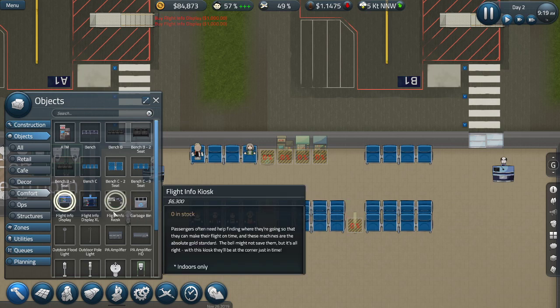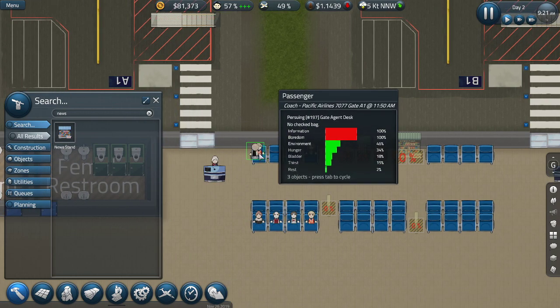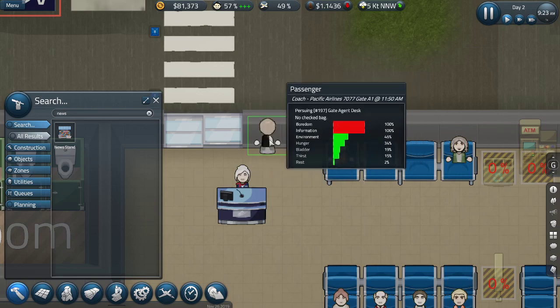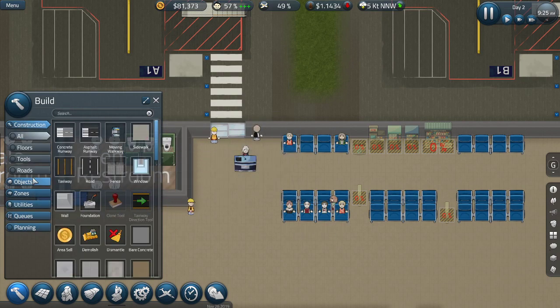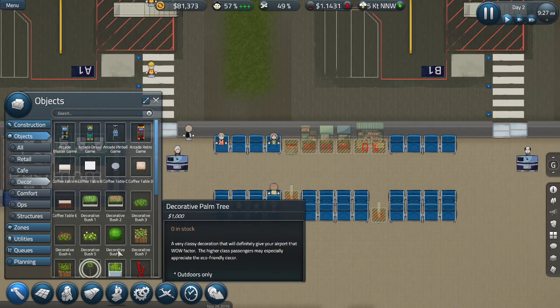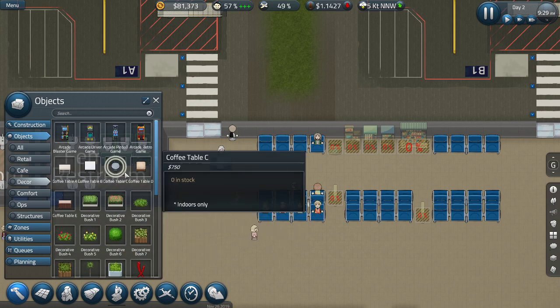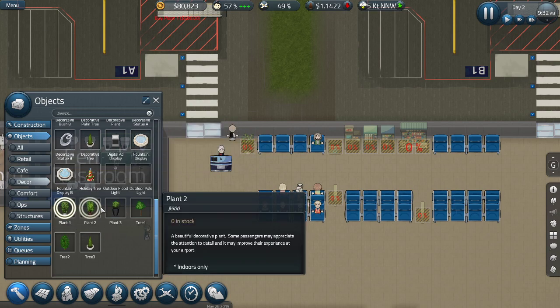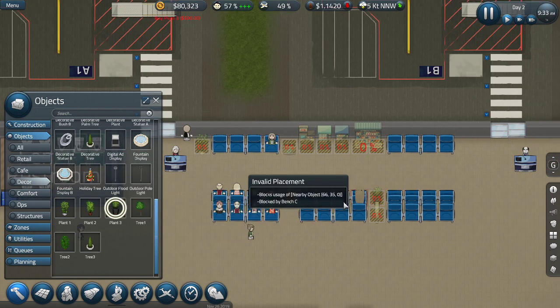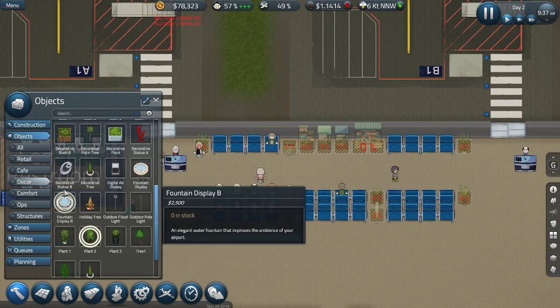I'll put one there, one there - we want a newsstand on this side as well. I'm using the old-timey people by the way, just in case you're wondering. Floors, no - objects, yes - decor, that's what I wanted. I need some plants. I'll go for the one I like - put these over there and there so people can't actually travel through here. We want some bins again.